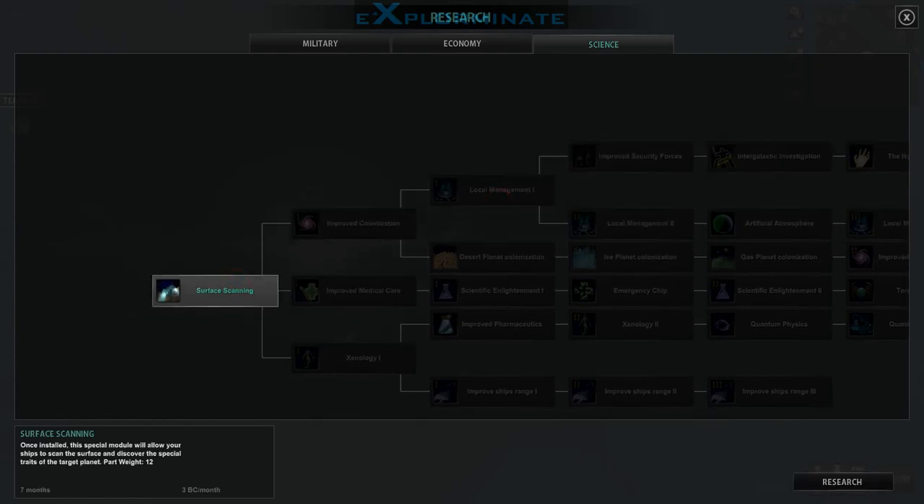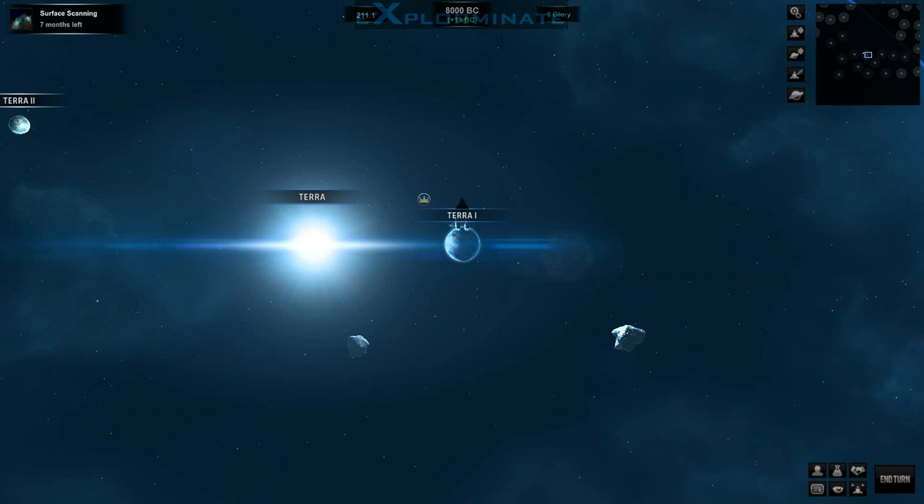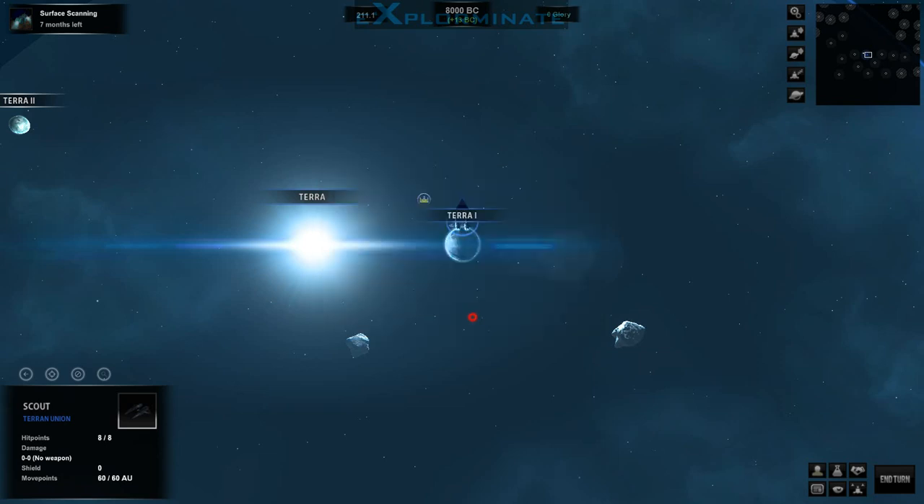We are going to start with Surface Scanning in the science category, because your scouts originally aren't able to scan the surfaces of planets, which I kind of hate. The only problem with this being the mechanic is that your scouts at first are literally worthless — they just move from system to system, and you can tell how many planets are in there, but you can't tell how good the planets are. It kind of halts expansion for some time, which I don't really like. I'm a big expander in my 4X games.